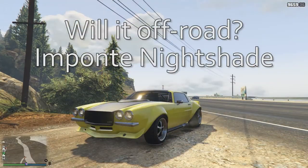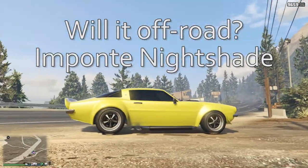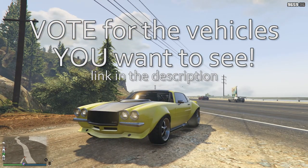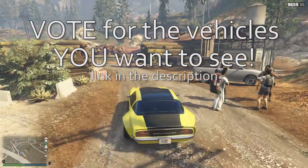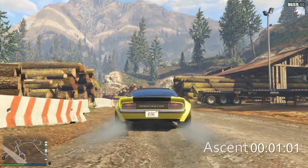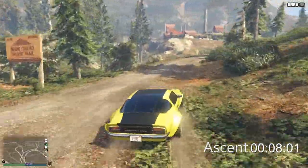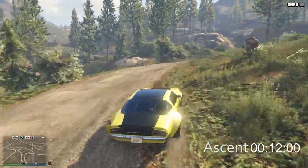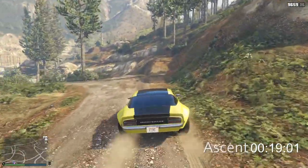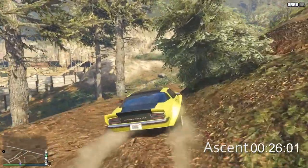And that brings us to our next vehicle — the Imponte Nightshade. Speaking of poor gas mileage — a muscle car. I love the Nightshade, and it is in that four-way tie with seven votes. Please vote for the vehicles that you want to see. I like the Nightshade; I don't drive it as often as I really should for as much as I like it, mainly because it sits in a garage across town and I always spawn in my corporate headquarters — so I kind of forget to go check out my muscle cars on my first character.